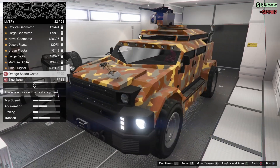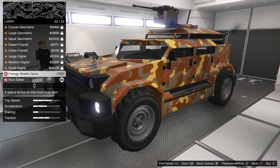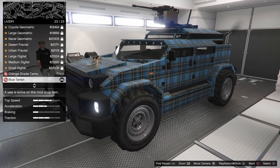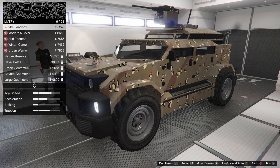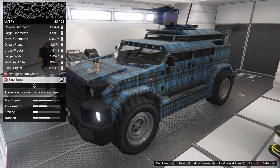Livery — oh, this is cool. Blue tartan, it's free. This is also free. Orange shade camo. It's on sale. These ones are locked — you've got to do research on the bunker property. But it's pretty standard ones over here. A lot of cool army ones. I think I'm going to go with the blue tartan.